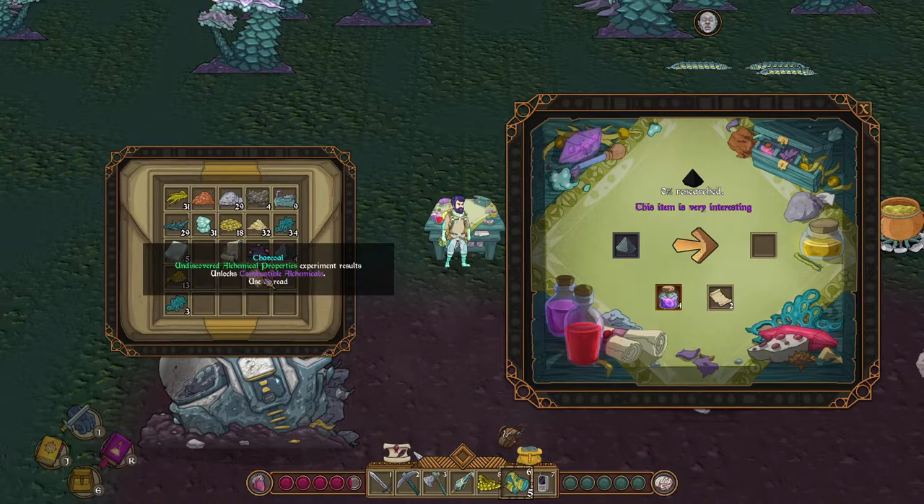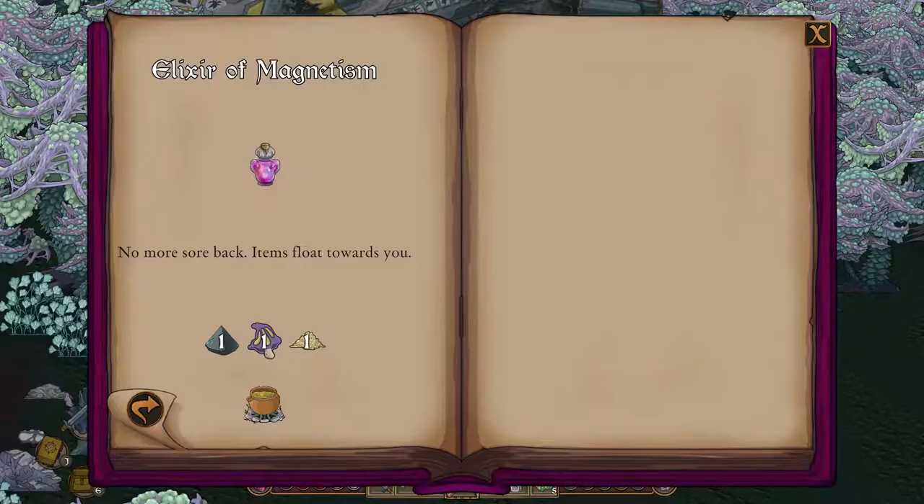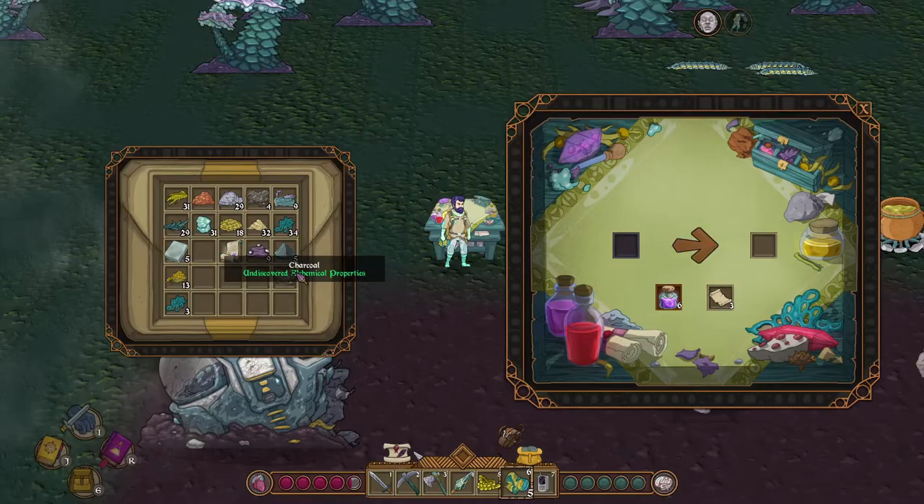Next, we will research lodestone. Research lodestone in the lab to unlock Magnetic Mysteries. This allows us to create the elixir of magnetism.